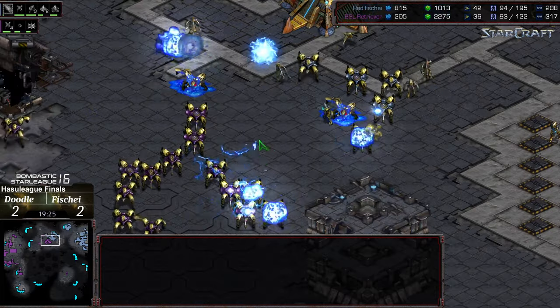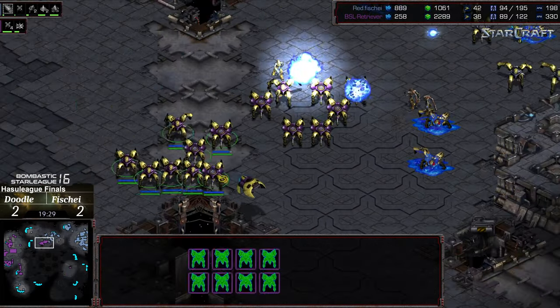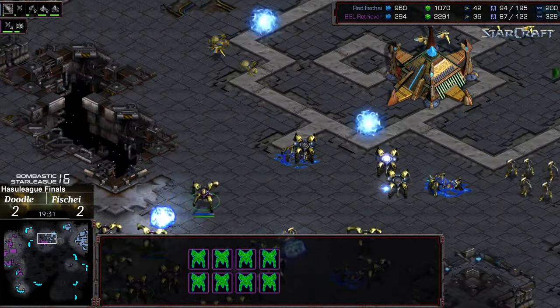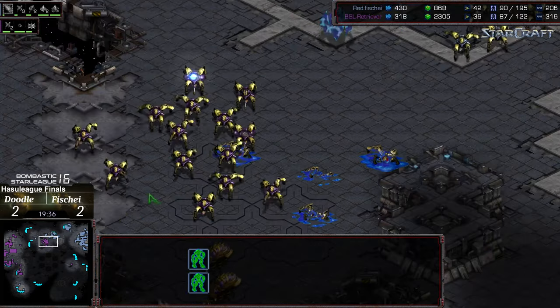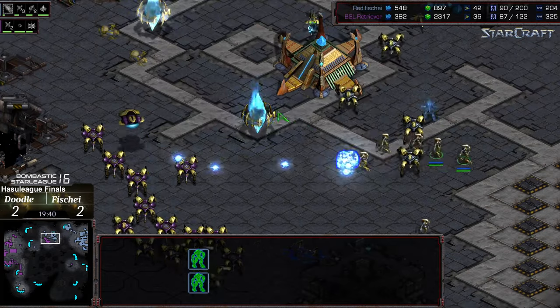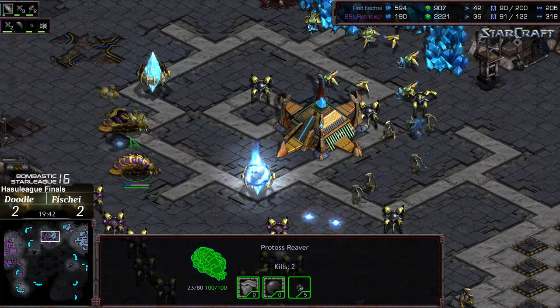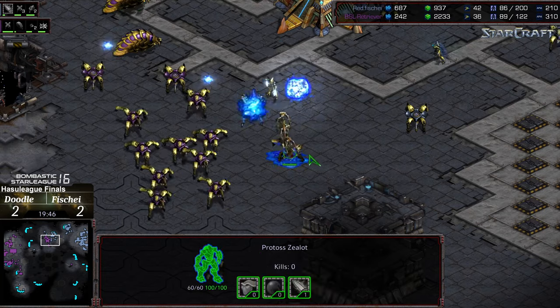Doodle looking to engage, but a lot of his dragoons are out of the fight. Fisheye pushing on the angle with Zealots at leg speed. But where's the rest of Fisheye's army? There it is — finally regathering. But it looks like Doodle just has better spread, was able to keep those reavers alive, and is pushing into the third.